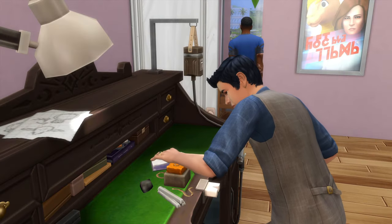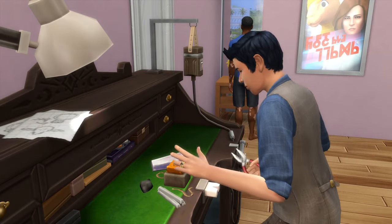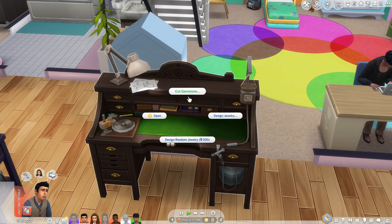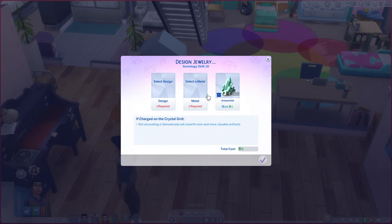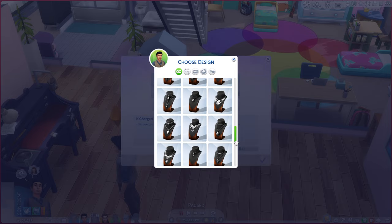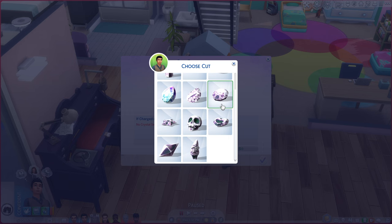This pack introduces a new activity and skill called gemology, which can be improved by using the new gemology table. With this, your sims can now create different kinds of jewelry by combining a metal and a crystal into the jewelry design of your choice. You can also create gemstone cuts by using crystals as well.